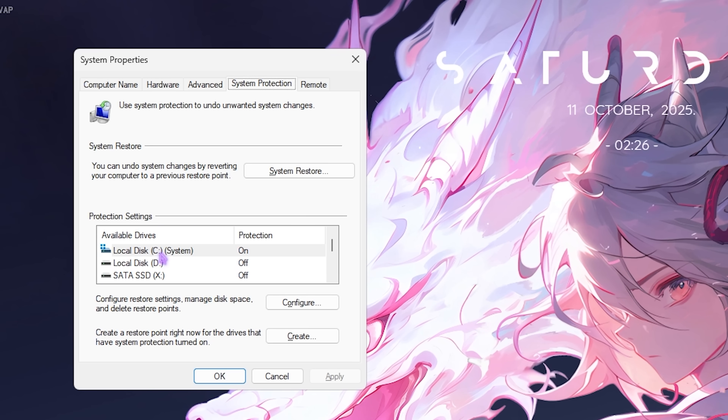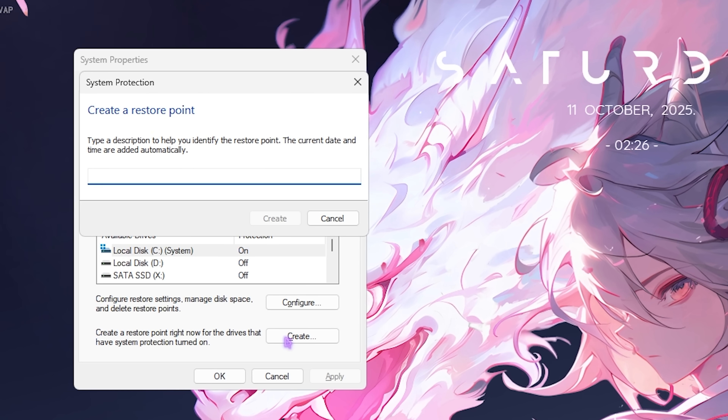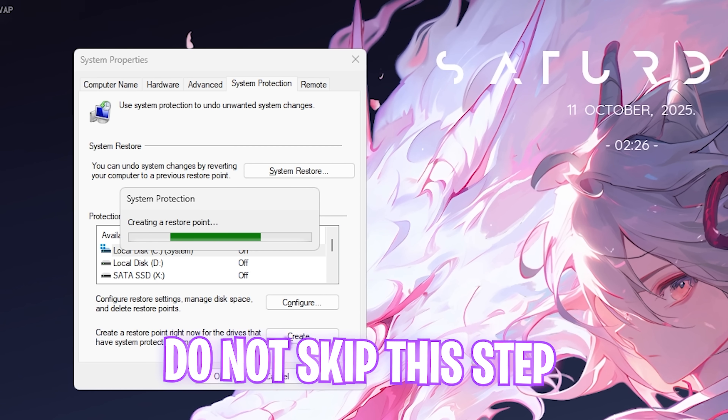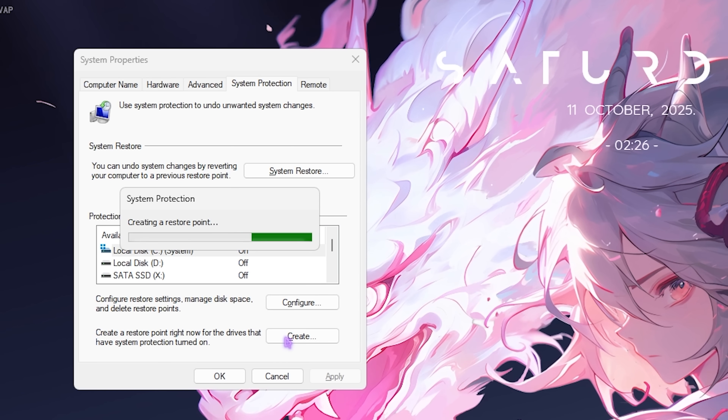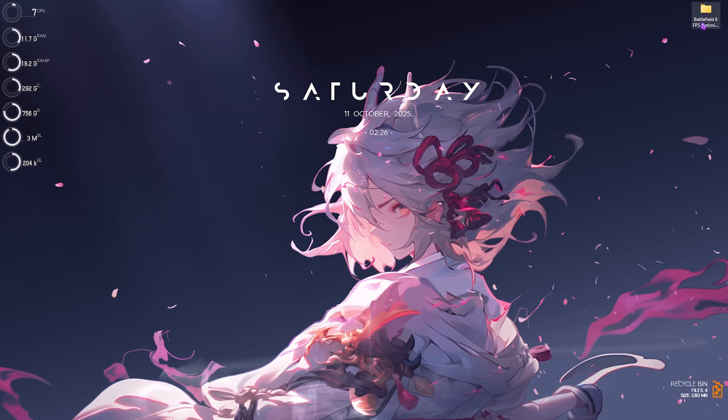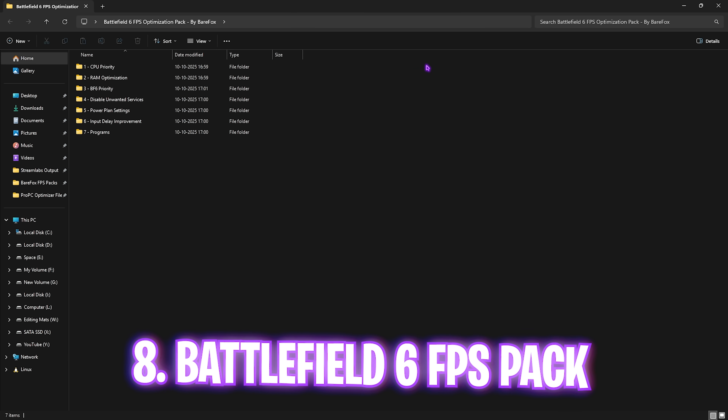Next step is creating a restore point. Search for 'Create a restore point,' click on Local Disk C, click Create, and name it BF6. I highly recommend you do not skip this step so you can restore all settings back to normal without any data loss. Once done, click Close and close System Properties.